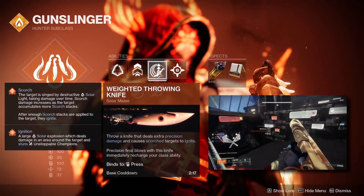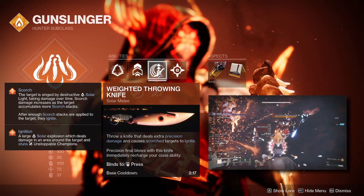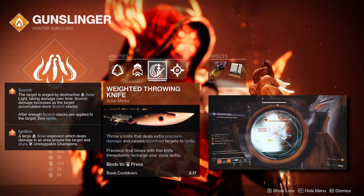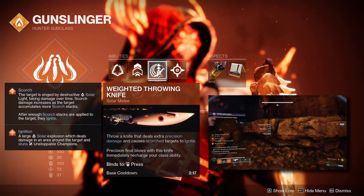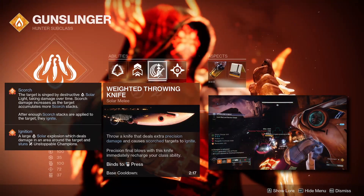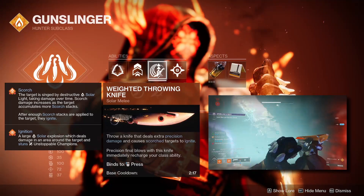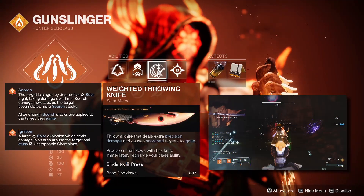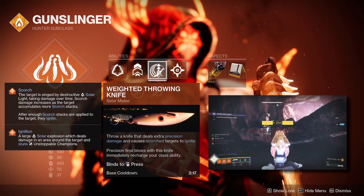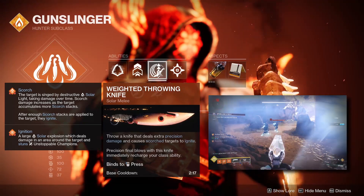The weighted throwing knife can easily one-shot basically all red bars even in a GM, and thanks to radiant and all the other effects in this build we have infinite throwing knives. With our exotic we also get a second stack we can constantly keep up. Throwing knives actually still benefit from One-Two Punch, so you can pair this with a One-Two Punch shotgun to amplify the damage boost from your exotic — getting the weighted throwing knife to over 200,000 damage in a single hit.